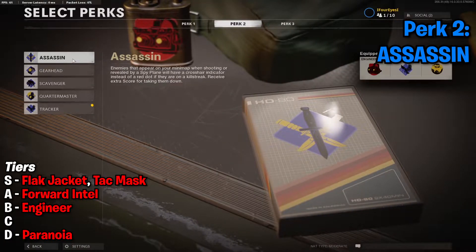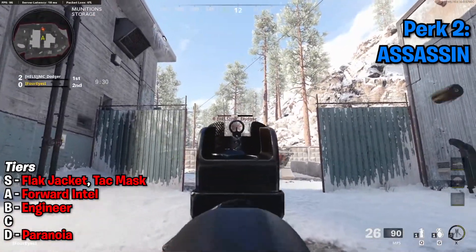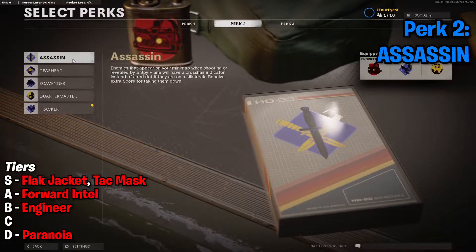Next, let's move into perk 2. First, we're looking at Assassin. Enemies that appear on your minimap when shooting or revealed by a spy plane will have a crosshair indicator instead of a red dot if they're on a killstreak, and you receive extra score for taking them down. This perk does give you a nice boost to your score in game — the score for killing someone on a killstreak is based on how many kills they have. But it doesn't really do much else, and with how quick games are in COD, it's unlikely you'll consistently be the one killing that person on a killstreak. It doesn't really help your team out or do much at all apart from give you a bit more score. It's going to go in the D tier with Paranoia at the bottom. I don't think you should be running this unless you are really just going for maximized score every game. Avoid it, please.